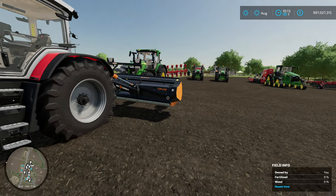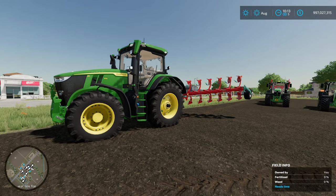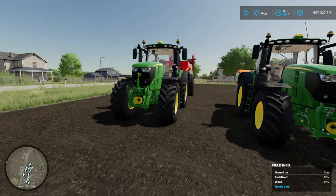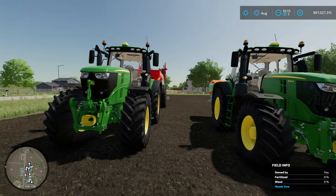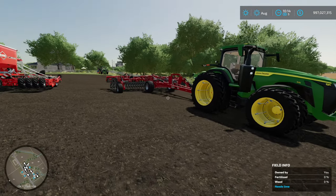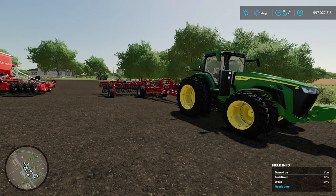First things first, we need to prepare the field and I've got quite the battery of equipment lined up for that purpose. We're going to attempt to go for the best yield possible. We are going to mulch the field — I'm planning a video test on whether the mulchers increase yield as well. Then we're going to plow the field. We also need to fertilize and lime this field, the lime being only a one-time thing. Then we'll shallow cultivate, which should get us up to seed bed prep.